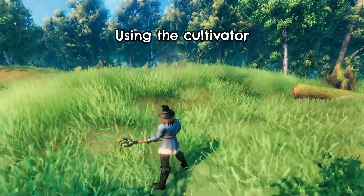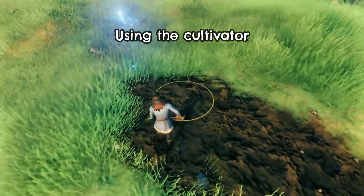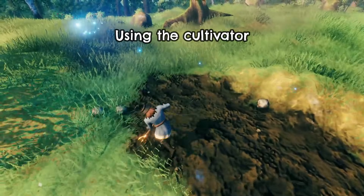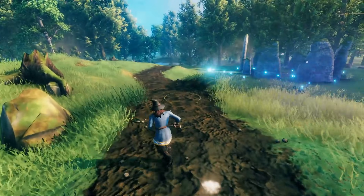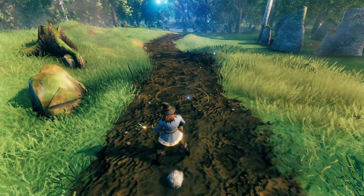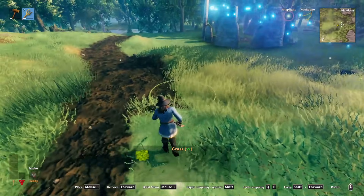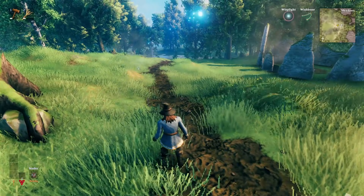Another paving option people like to use is the cultivator. You can actually use it in a very similar way, and in some situations it'll do a better job of flattening the terrain. It also creates a much more noticeable dark path. Personally, I like the look of the cultivator paths more than the dirt paths.